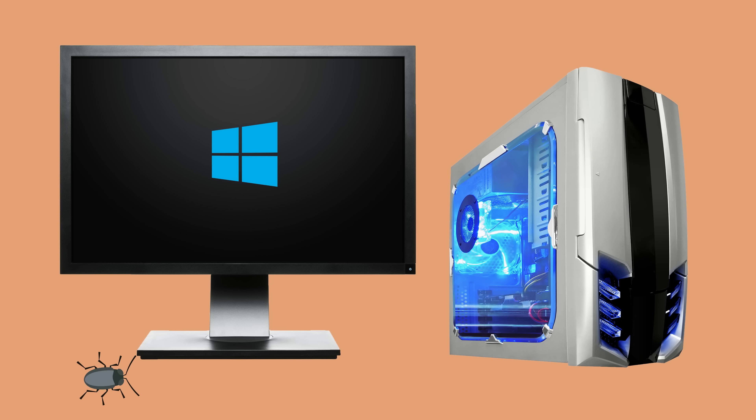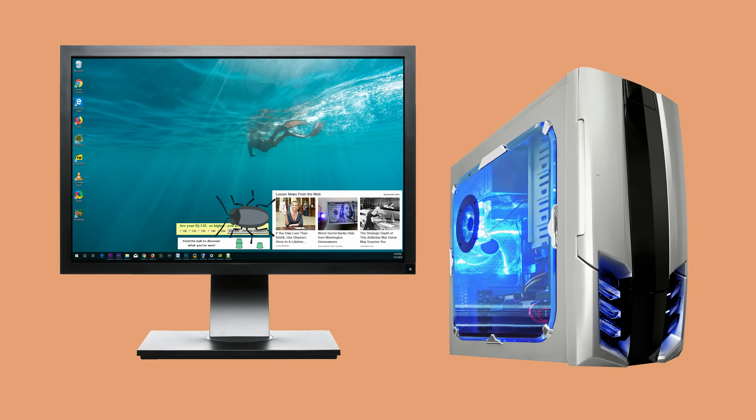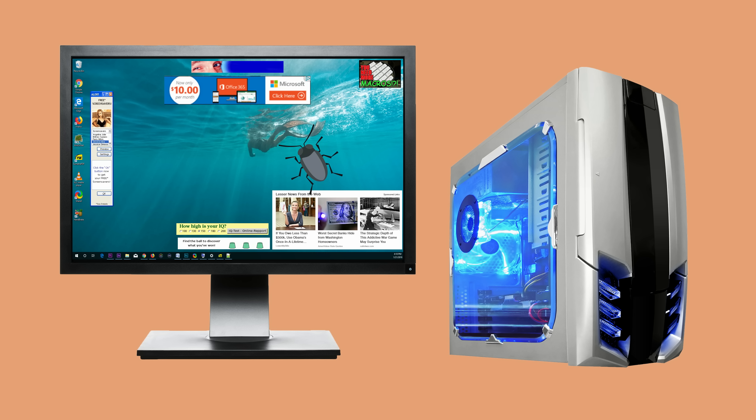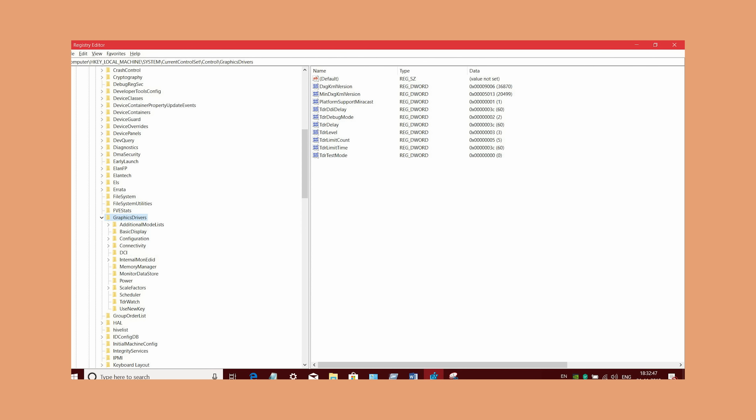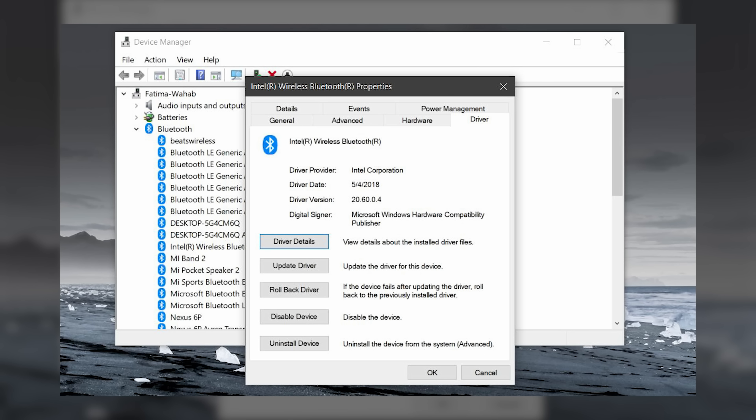Nasty malicious programs are often designed to start as soon as you fire up Windows so that they can immediately begin serving you ads, stealing your data, or what-have-you. So preventing them from being loaded into memory makes them much easier to remove. Safe mode can also be used to fix or delete registry entries that are causing issues, troubleshoot an accidental settings change that's causing you headaches, or change out your drivers if your currently installed version is causing your graphics card or some other piece of hardware to glitch out.